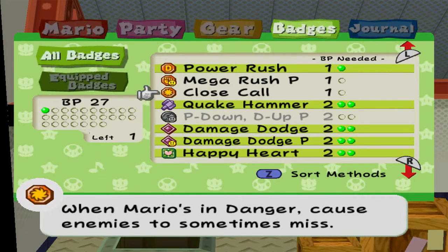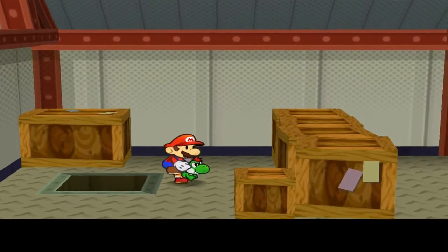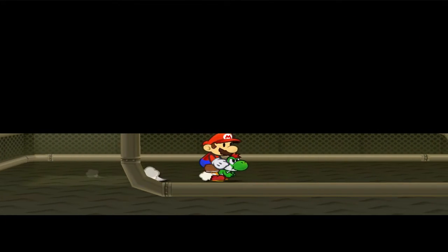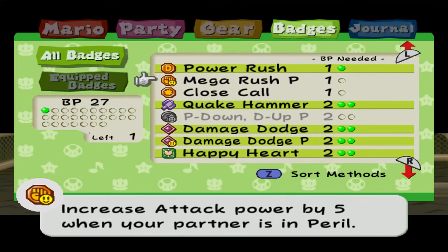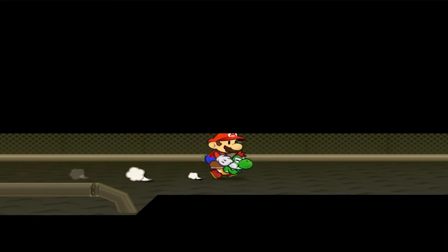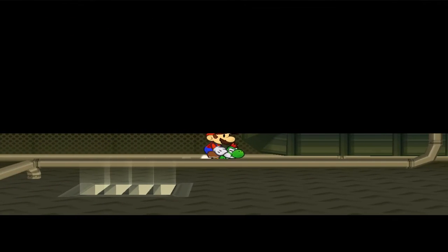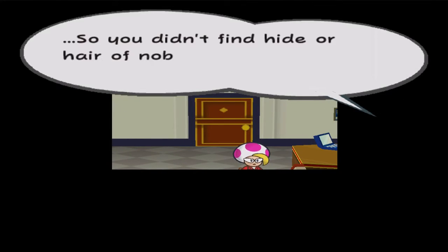So I'm going to put these back on. Never know if we're gonna find like some more Koopas or whatever. Actually, I don't think we will. I guess I might as well put on Close Call. There's Power Rush there but that's too risky — having one HP on a partner is just really dangerous.